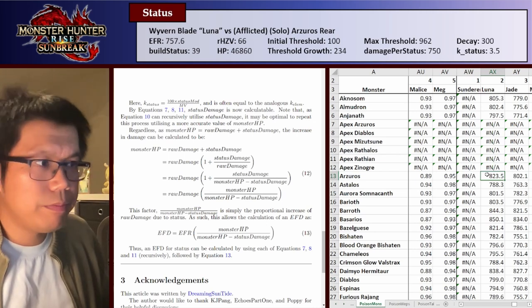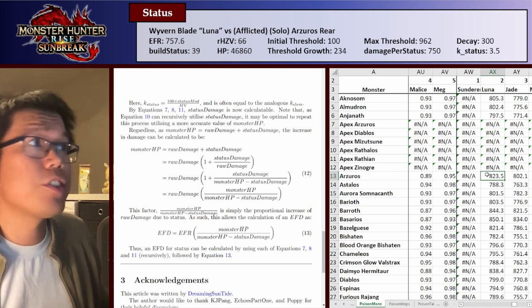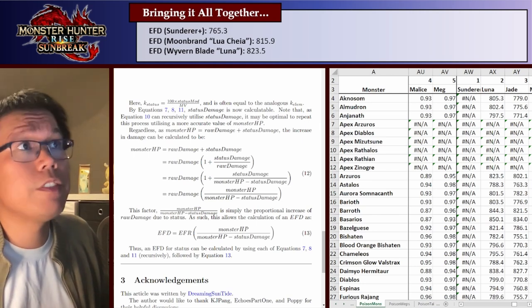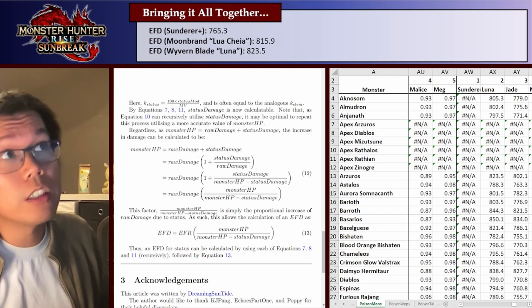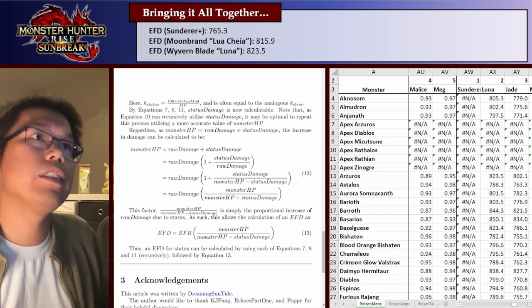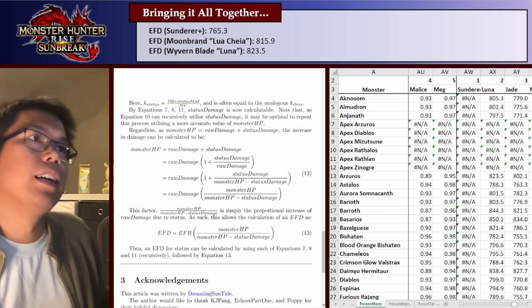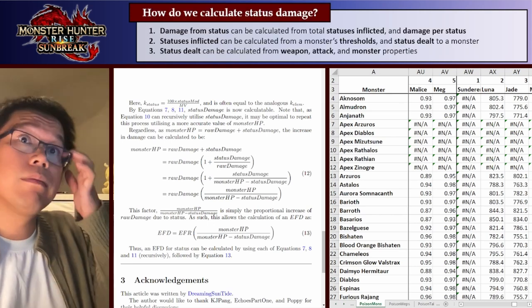Bringing it all together for Arzeros: raw has an EFD of 755.3, element has 815.9, and status has 823.5. In other words, status is the best. And that was basically the last slide.